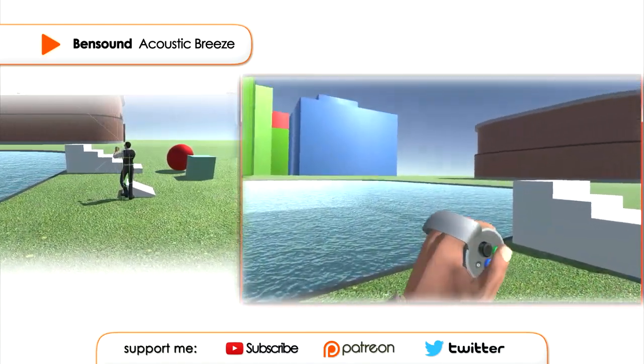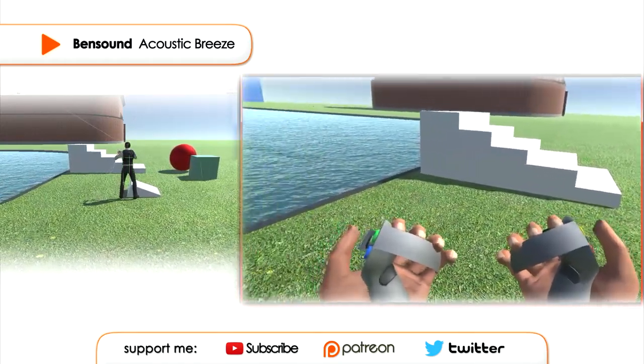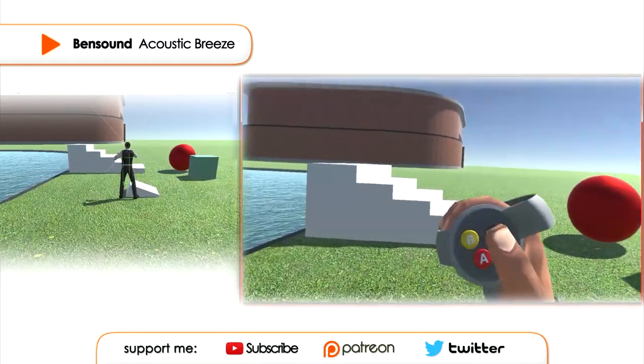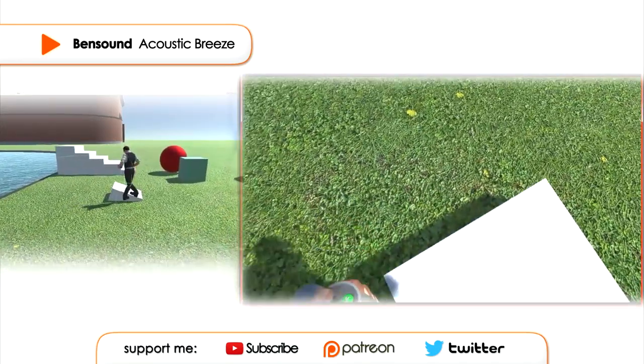Having the actual Oculus Touch controllers in game — the actual meshes — makes it really easy to position the hands correctly. So these look exactly where I expect them to be in the real world, which is really useful.